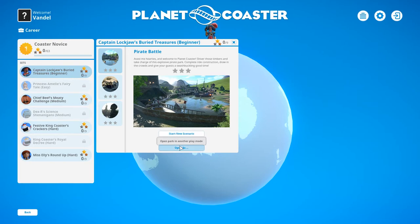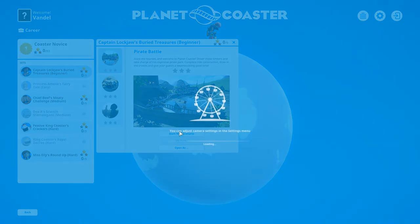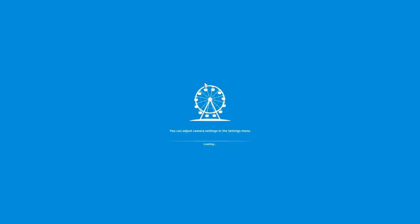Start new scenario — let's go! I hope I get used to all of this. It's a bit intimidating at the beginning because there's so much stuff to consider. There's staff, there's building, and even the roller coaster has stats like excitement, fear, and nausea. The level of customization is insane.